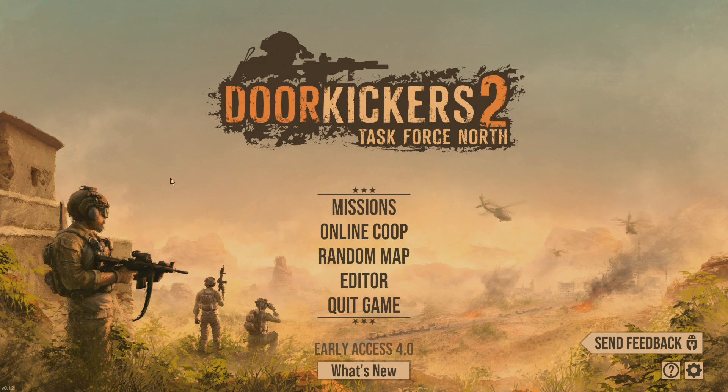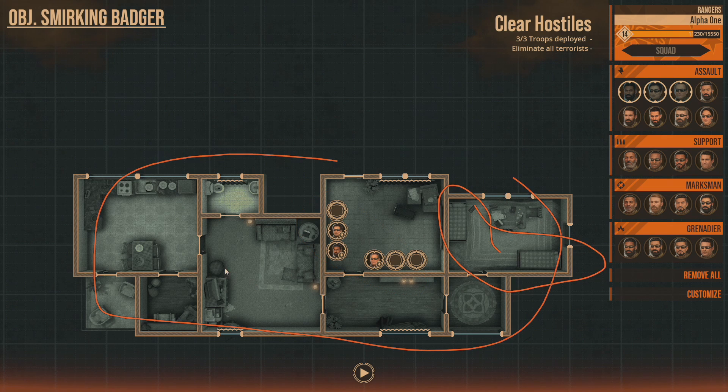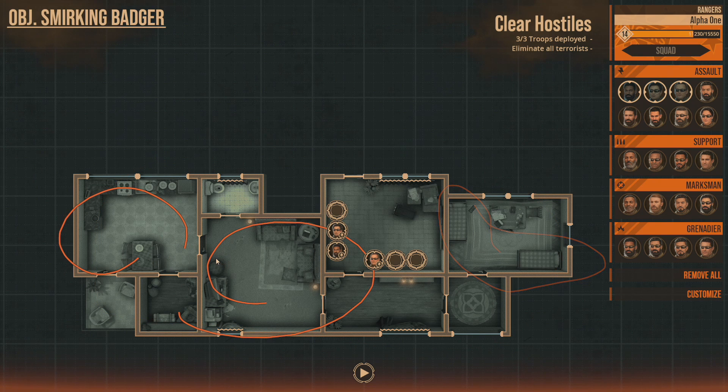If you know CQB and like watching CQB, this is also a video for you. We have Objective Smirking Badger. We are in the random map generator here. We're only allotted three troops. We are in a dwelling of some sort — we know this because of the beds that we see in this living room and kitchen area.